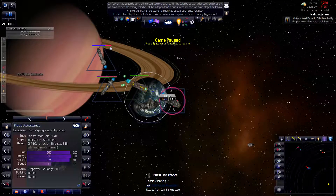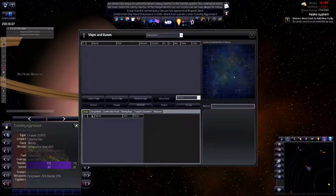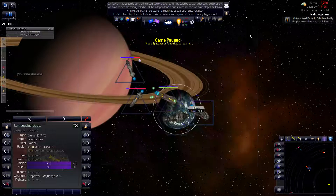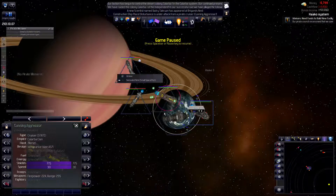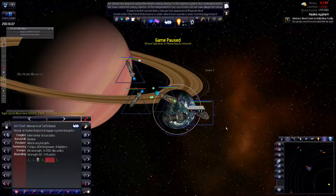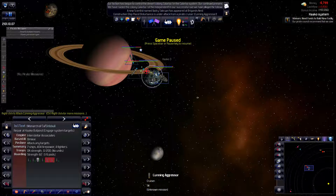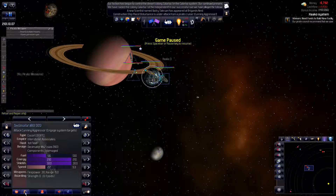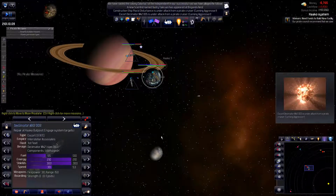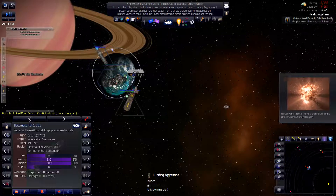That's the cruiser they had in the previous episode as well. Do we know the design? This spaceport has shields but it's not quite built yet. First fleet is coming to engage — let's get the orders to attack. These guys go and repair. Let's see how our spaceport over here is getting destroyed.